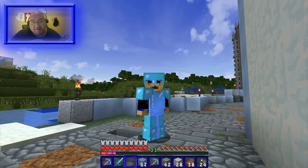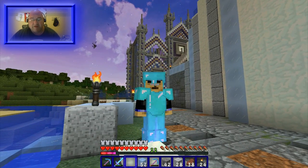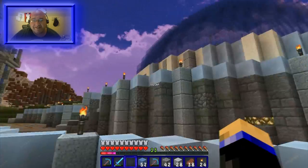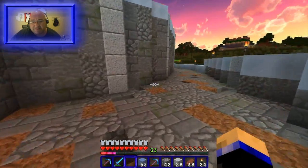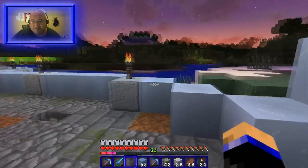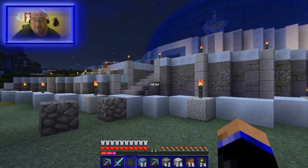In today's episode, we are going to make a statue — yes, a statue with ice. I figured there's plenty of ice around, so why don't we make an ice statue? But first, I'm going to show you some work I did on my wall from last episode, episode 14. I added a packed ice top to it and diorite little columns. I think it looks pretty good — it separates everything and makes the wall pop out a little bit better. So let me know if that's an improvement.